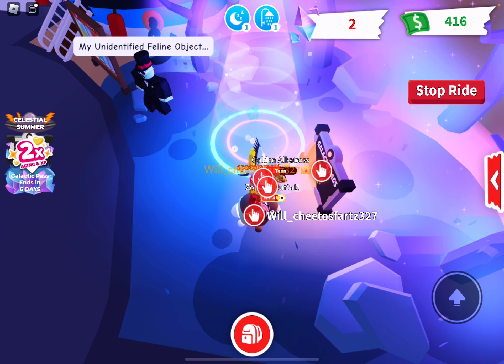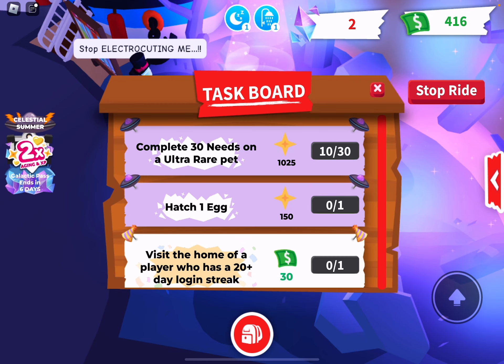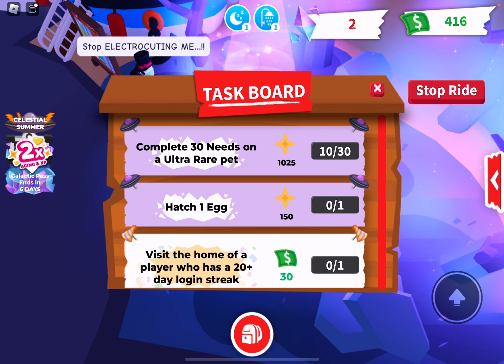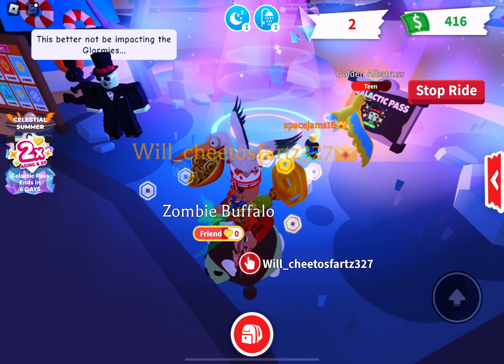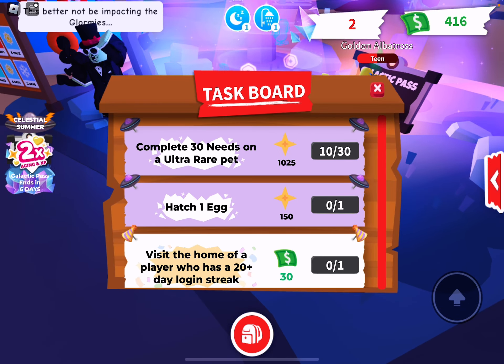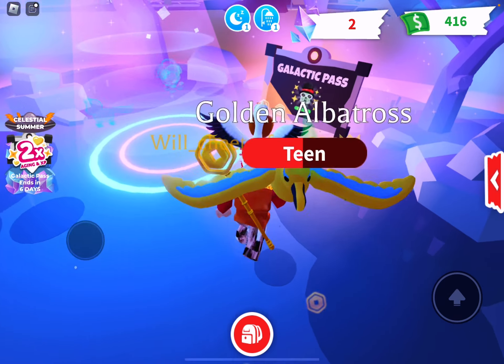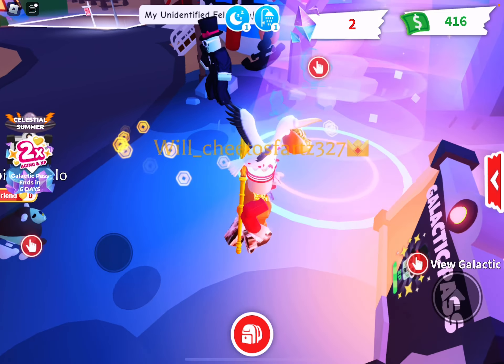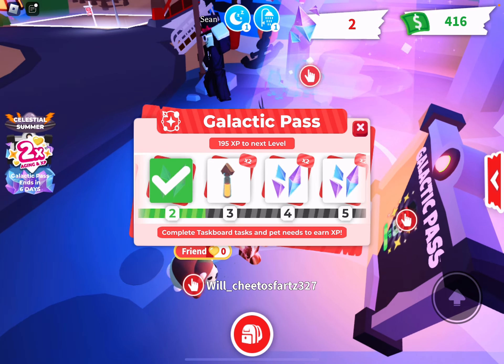How much XP do you need? I have no clue. But you need to age up your pet 230 times. You get tasks on your task board. For example, hatch one egg for 150 XP, and then you get some of your XP.